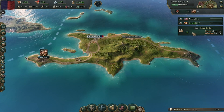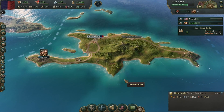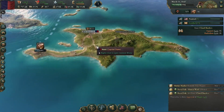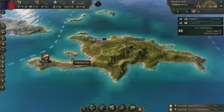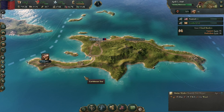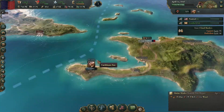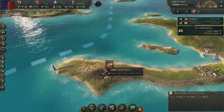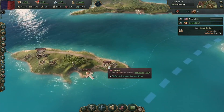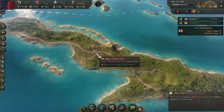They want us to enact closed borders but that's really only one party and they're a minority, so we aren't really going to listen to that. If anything I think we need to get more people in here - our loyalists are too few to count. Not much longer now - it's going to be a little bit for these logging camps to max out. Taking a look at what's going on in Jamaica and Cuba.